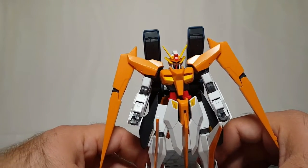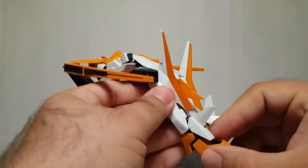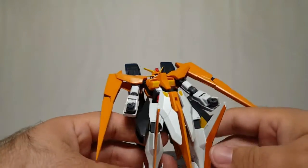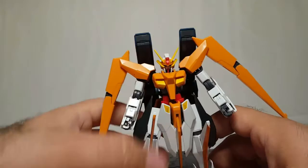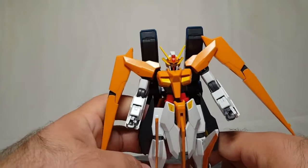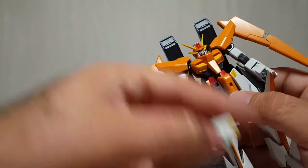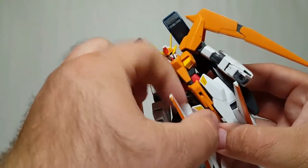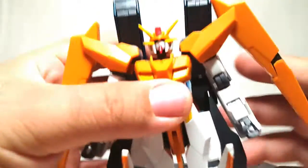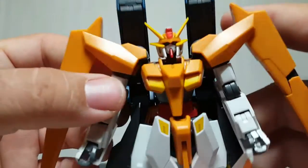The feet don't look the same — something is not peachy keen here. Okay, one problem solved. I'm going to see if I can give him a stand; if not, I'll put him on the stand. Ball joints are nice. Okay, that was a pain in the butt — things falling off, things not wanting to go right.